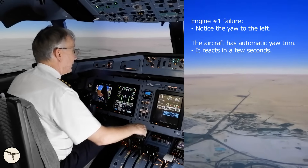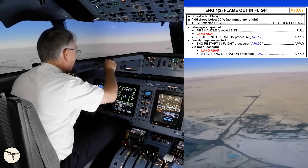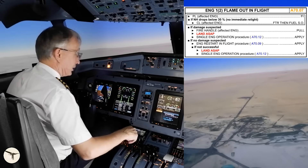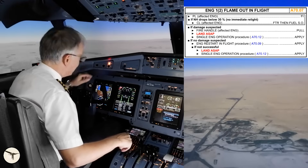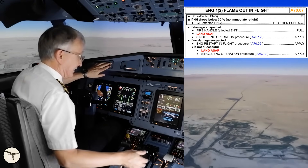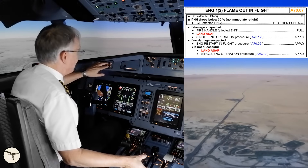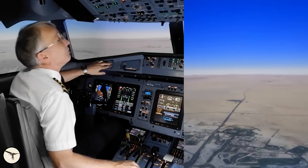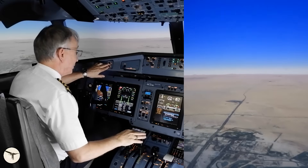I'm passing 9,500 feet — engine lost torque, got a lot of alerts, and engine NH goes down. Memory actions: number one power lever to flight idle. When NH is below 30%, I feather propeller number one. That reduces the drag — the propeller will stop — and then fuel shut off. I lost generator, bleed air, air conditioning one.